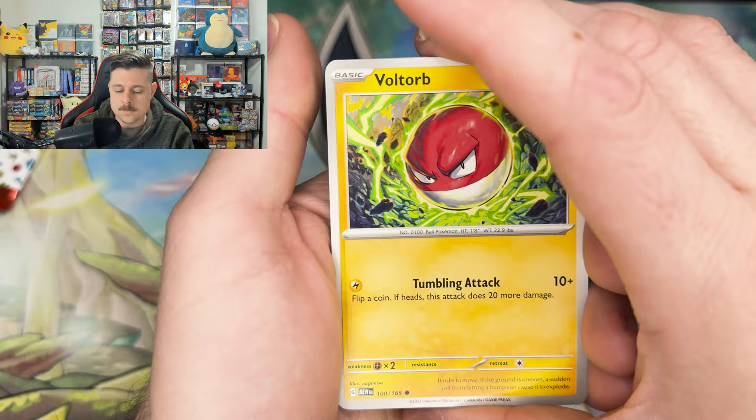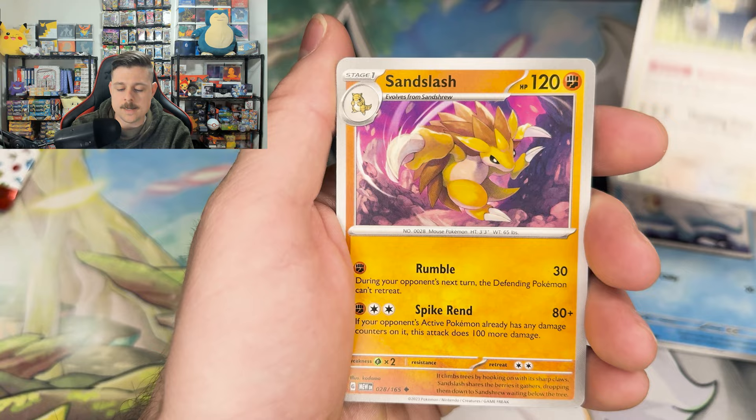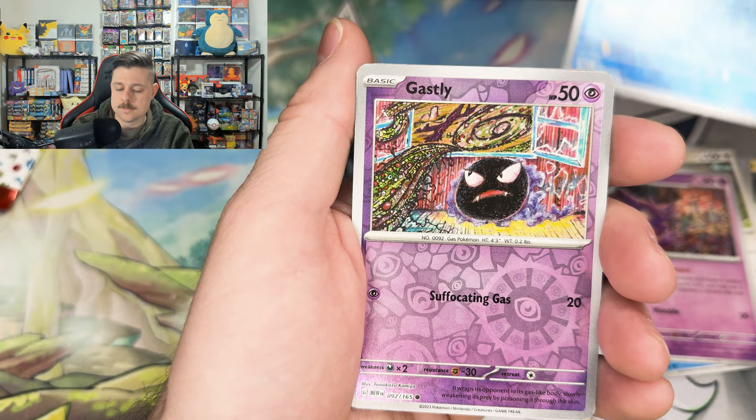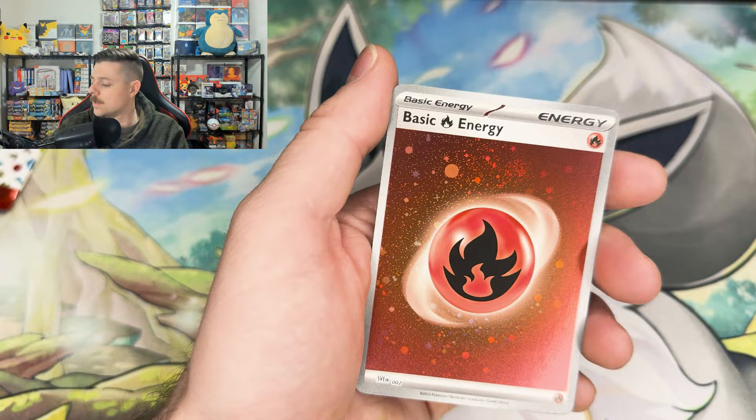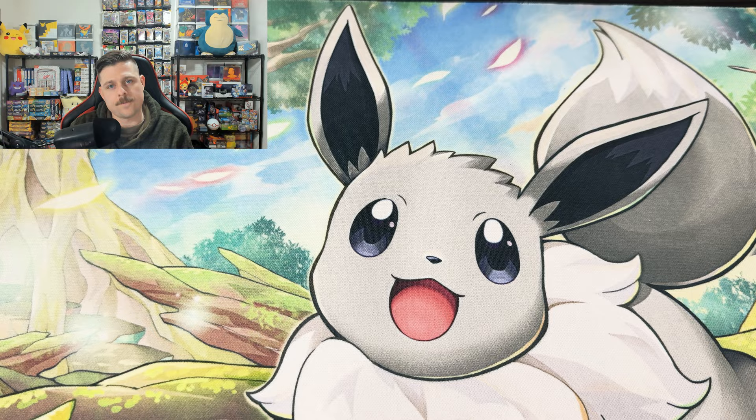Voltorb, Krabby, Sandshrew, Seel, Snorlax, Sandslash, Haunter, Lapras, Gastly — and a Gengar with the fire energy! One swirly on there from the top right — nice. Three energies, two EXes, and a full art — let's go!